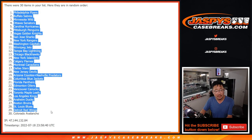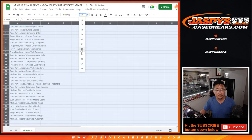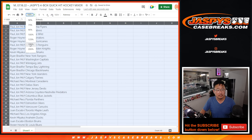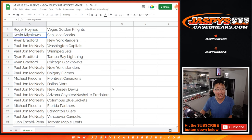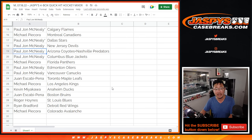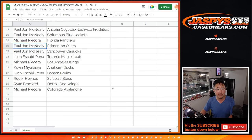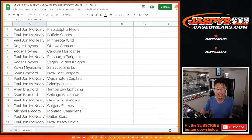We got the Flyers down to the Avs. Peej with the Flyers, Sabres, and Wild. Roger with the Senators and Hurricanes. Peej with the Penguins. Roger with the Golden Knights. Kevin with the Sharks. Ryan with the Rangers. Peej with the Caps and Jets. Ryan with the Lightning and Blackhawks. Peej with the Islanders and Flames. Michael with the Canadiens. Peej with Stars, Devils, the Combo Team — Coyotes and Predators — and the Blue Jackets. Michael with the Panthers. Peej with the Oilers and Canucks. Juan with the Maple Leafs. Michael with the Kings. Kevin with the Ducks. Juan with the Bruins. Roger with the Blues. Ryan with the Red Wings. And Michael with the World Champion Avs.